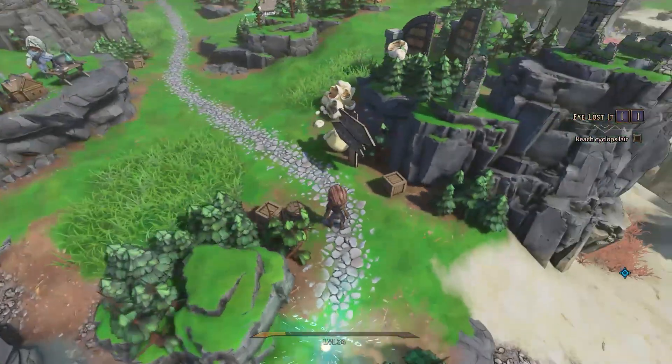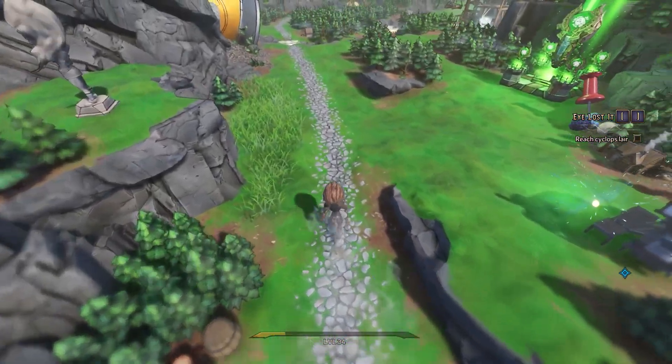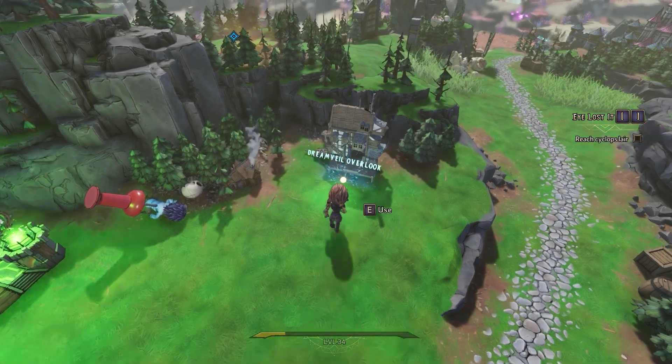You can find the entrance to this DLC in a new area called Dream Vale Overlook, just down the road from the Queen's Gate entrance in the overworld, and just to the right of the Shrine of Moolah.